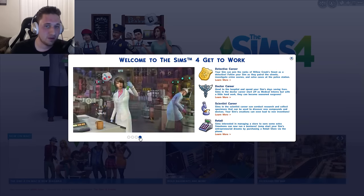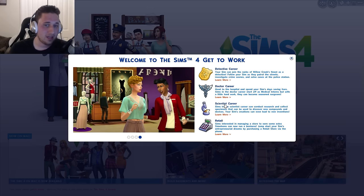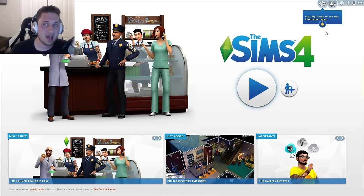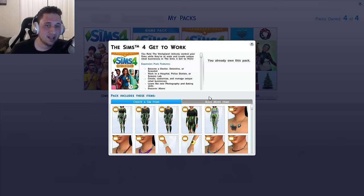It scrolls through a few pictures here, and you can learn more about each of these if you want to study up. Now that we got this all installed, it shows all the Create-a-Sim items that are added and all the build mode items that are added. We're going to go over those first, since I feel like that's the most important thing.